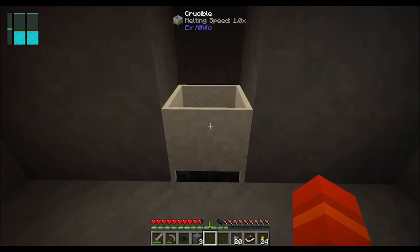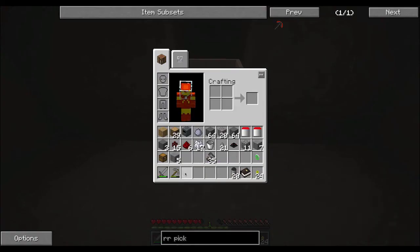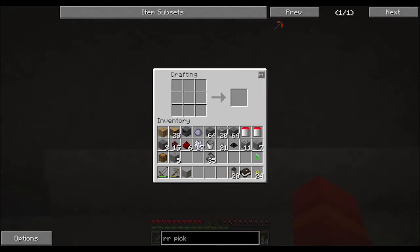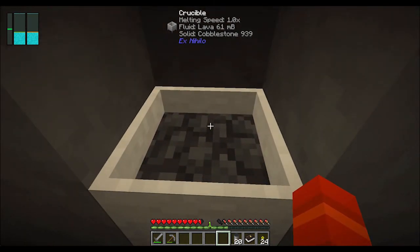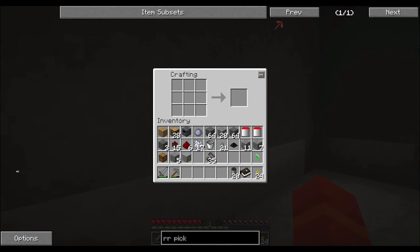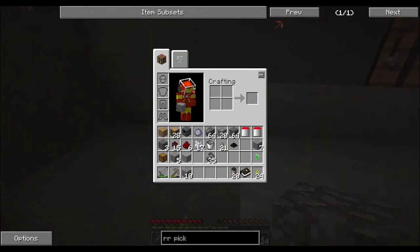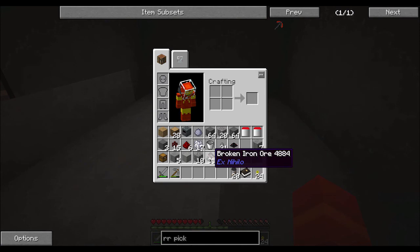You'll see it's got a melting speed of 1.0, which is not phenomenal. This is going to take a little bit of time - maybe as much as five minutes to make that first bucket of lava. And the first bucket of lava is going to go towards increasing the speed of making the second bucket of lava, because I'm going to replace that block of coal with the first bucket of lava I produce, and that will double the production speed.